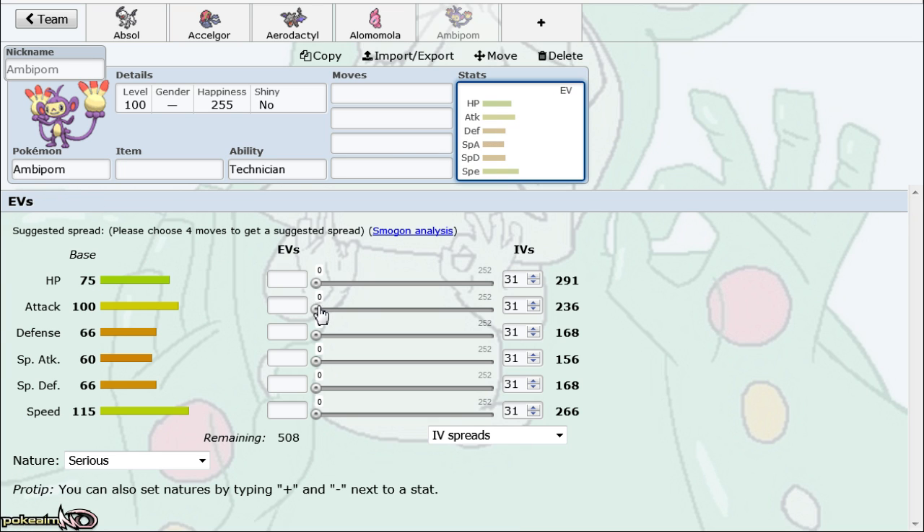Any physically defensive Pokemon — like Slowking, Alomomola, Registeel — is going to deal with it pretty well. Sure, Ambipom has Low Kick for Registeel and Knock Off for Slowking, but that doesn't really make a difference. They're crippling it or taking it out before it can knock them out. If you want a fast revenge killer, there's Sneasel, Jolteon, Aerodactyl, Accelgor — Pokemon we've already discussed. Normal is not a good STAB type in the tier for revenge killing.